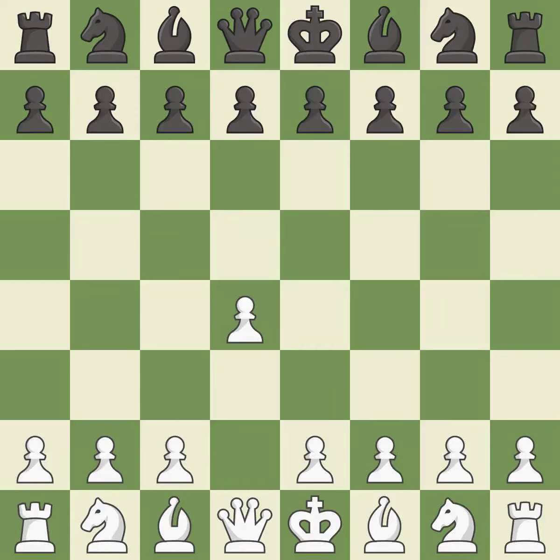Opening with the Queen's Pawn. The move d5 establishes control over the e4 square, frees up the light-squared bishop, and builds a presence in the center. A wing pawn is available in the Queen's Gambit to attack the center and divert Black's attention away from the e4 square.